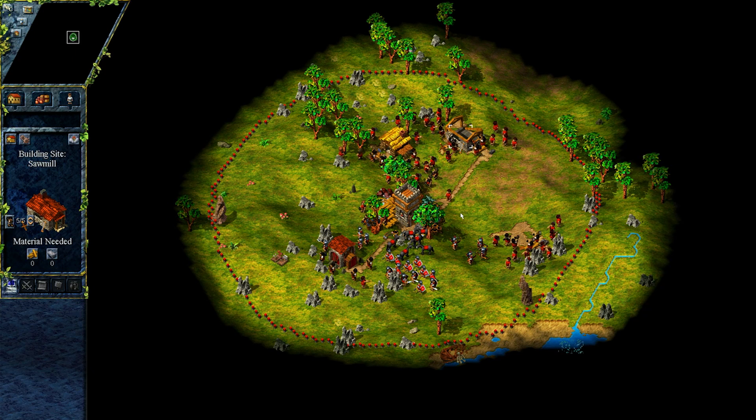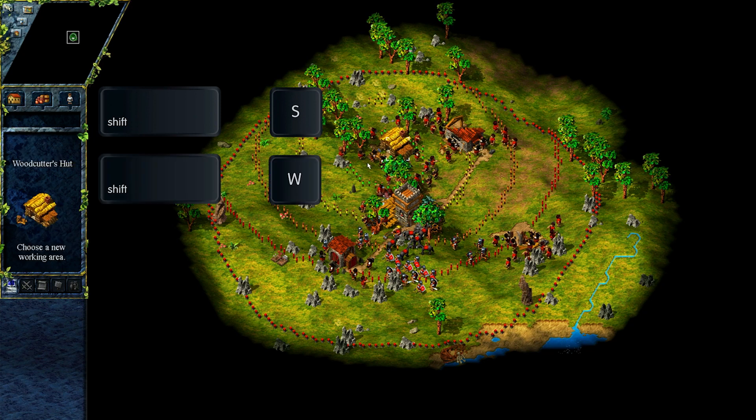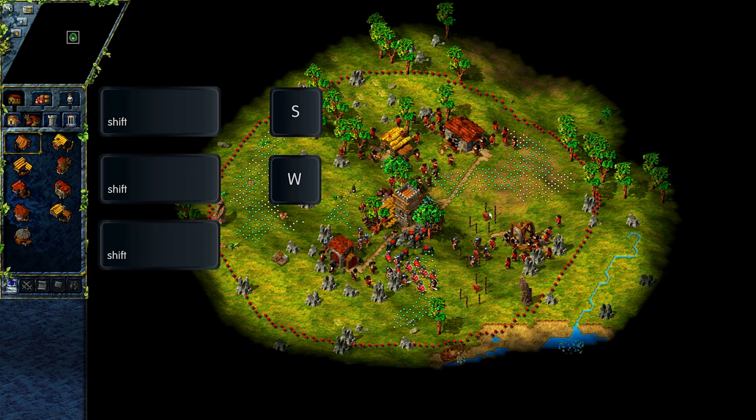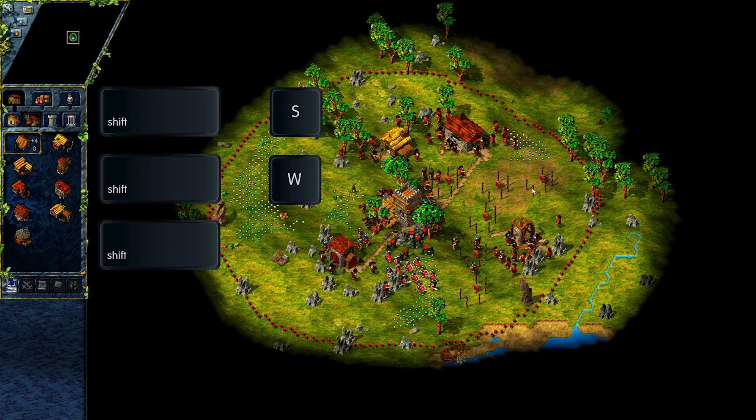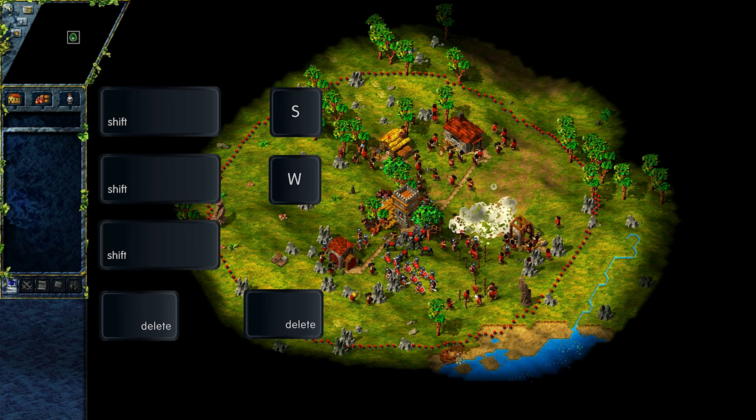Let's move to actual building shortcuts. There are 4 of those. Shift+S allows us to pause a building. Shift+W is for changing the working area. Holding Shift while placing a building will allow you to place multiple buildings of the same type without needing to reselect them. And finally, double Delete allows us to destroy a building without needing to confirm.